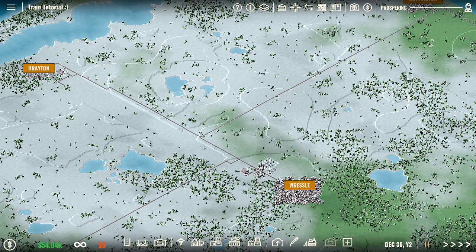What I'm going to do here is set up a train line or train terminals in Russell and in Drayton. I'm going to ship goods from Russell, where I'm producing potatoes, up to Drayton where I'm going to sell it.